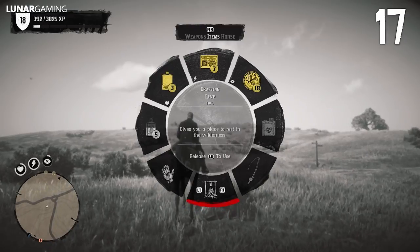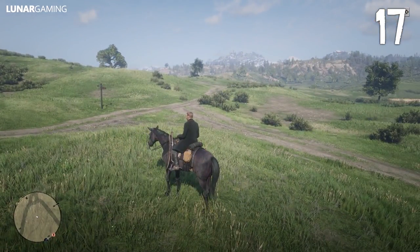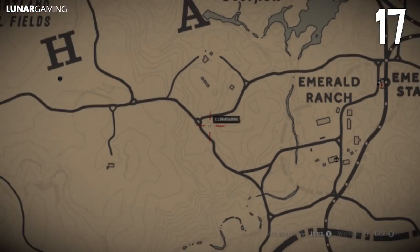If your camp is far away, you can reset its location to somewhere nearby by selecting the campfire in your menu. Since the game is bugged, always select your top option no matter the location, and nearly every time it will put the camp as close as possible.